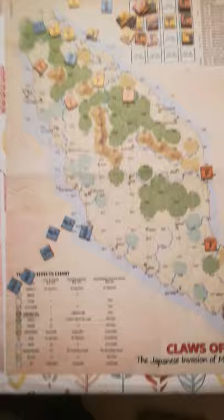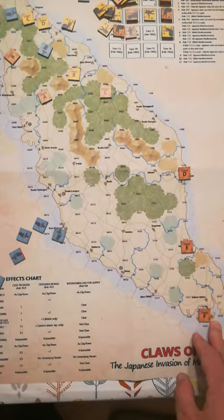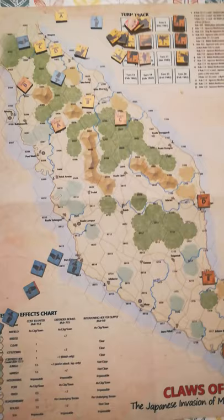The game continues through 16 turns. If neither side has won by turn 16, you simply count objectives in the hands of the Japanese. If the Japanese take Singapore, it's an instant victory for them. If the Japanese seize all of the airfields around the peninsula by the end of the game, it is a win for them. If the British hold three airfields on the peninsula by the final turn, it is a British victory. Anything in between those victory conditions is considered a draw.